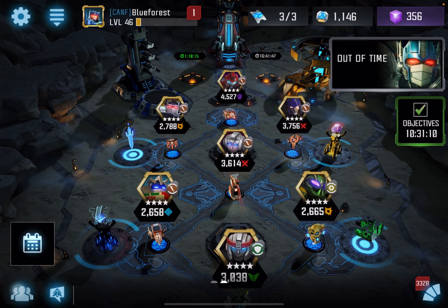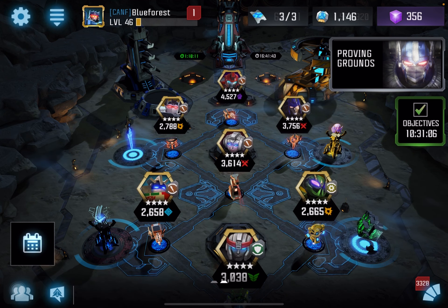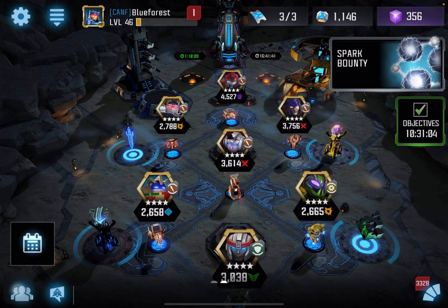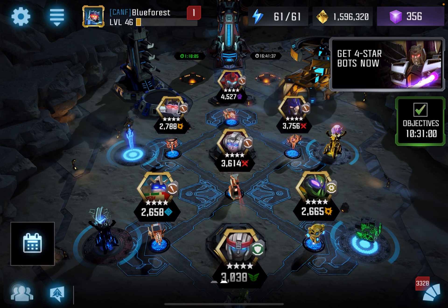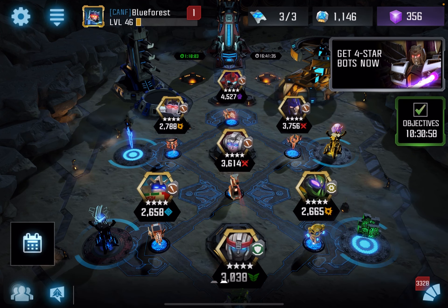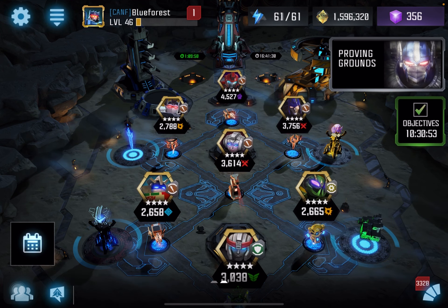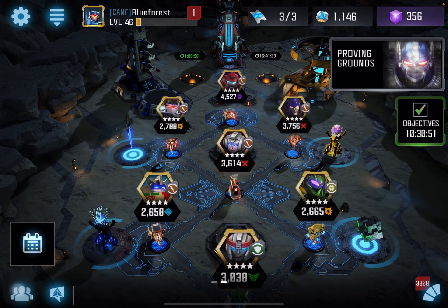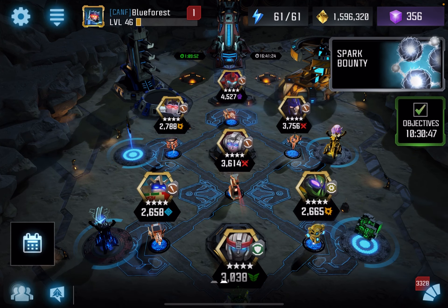The first is that mods, particularly three-star mods, are just very easy to get now. They're faster to dupe in order to rank them up — super easy to dupe. And since you can dupe them easily and get them to high SIG, that can have a little impact because some of the more offensive mods at high SIG can do a lot of damage.